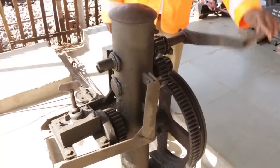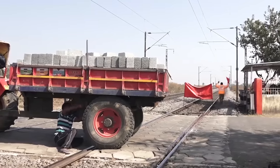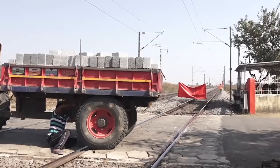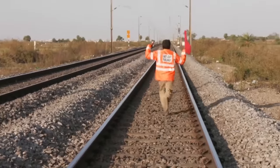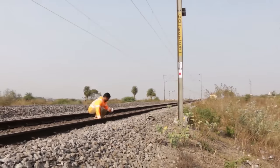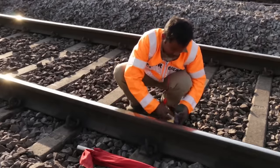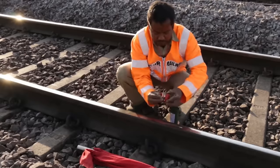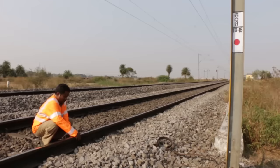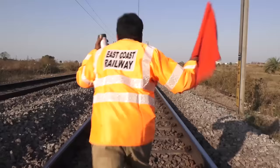अब हो सके तो गेट को बंद करें। फिर जिस तरफ से गाड़ी आने की संभावना ज्यादा है, पहले उस तरफ तुरंत डेंजर हैंड सिग्नल दिखाते हुए ब्रॉड गेज में 600 मीटर पर यानी की वहाँ की किलोमीटर पोस्ट की हिसाब से या फिर लगभग 8 या 9 इलेक्ट्रिक खंबे के बाद एक डेटोनेटर लगाएं। ध्यान दें — डेटोनेटर लगाते समय डेटोनेटर इंडिकेटर मार्क यानी की पटाखे का सूचक बिंदू का सही उपयोग करें।